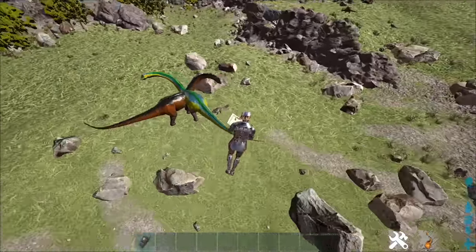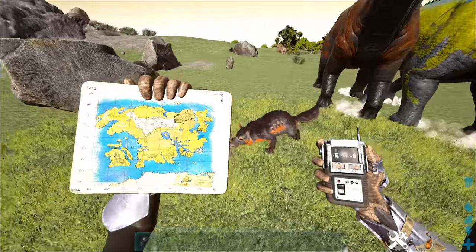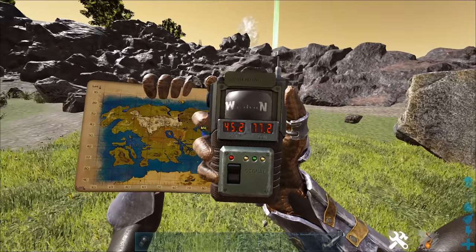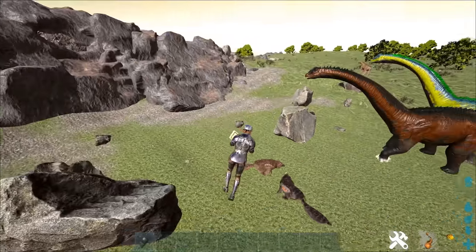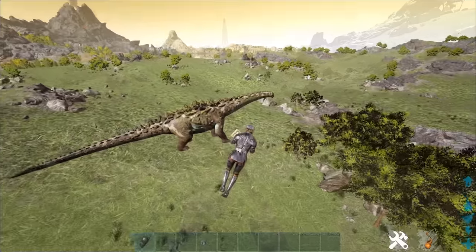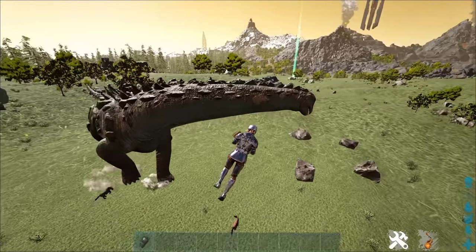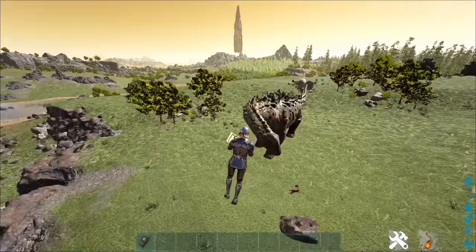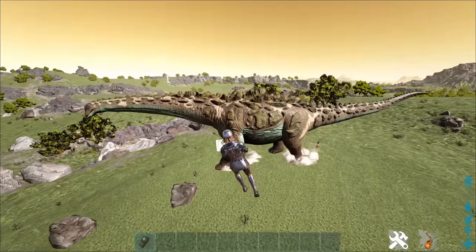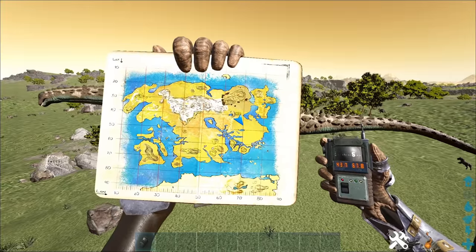In this little field — it kind of gives Ragnarok Greenob vibes — you're going to find some Maywings at 45.2, 77.2. Give this whole field a search and you should be golden. This field is also one of the main locations you'll find titanosaurs. They can honestly spawn anywhere on the map and are really hard to miss. If you want one, they're at around 43.7, 67.8.